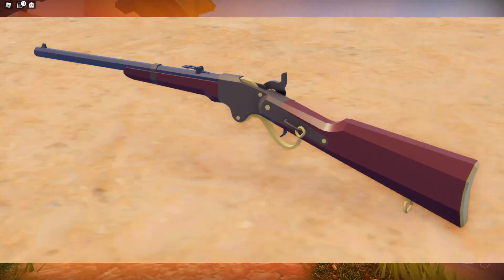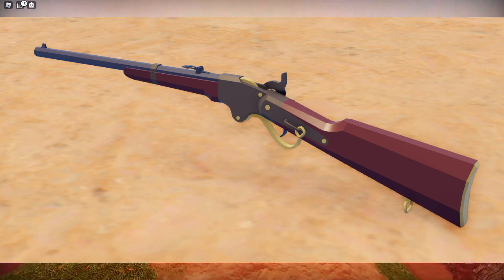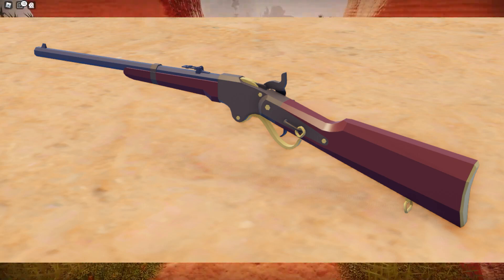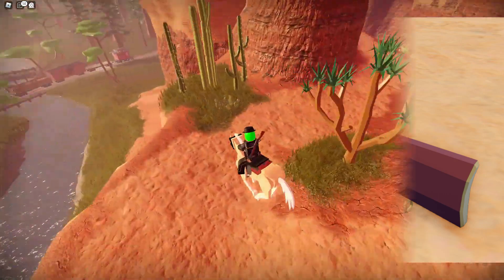The second is a rifle and it looks like it'll be for medium to long ranged attacks. It also looks like it has some sort of scope, so this should do quite a lot of damage and it looks like a cool gun.